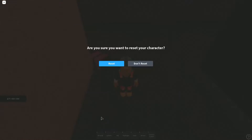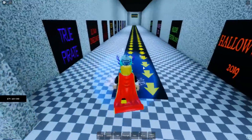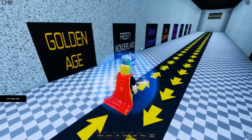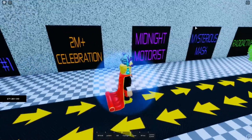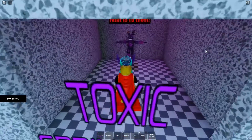Let's go back to the lobby, and I'm going to show you how to get the new badge. Take this one and you will see a lot of things, but it's going to be here — Toxic Spring Trap. Let's join.